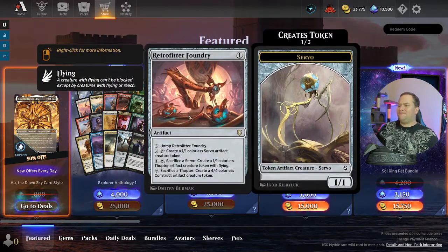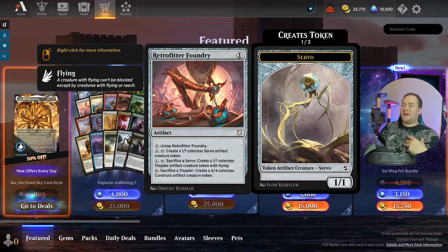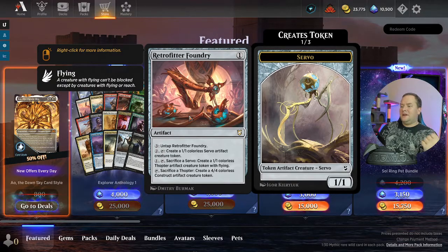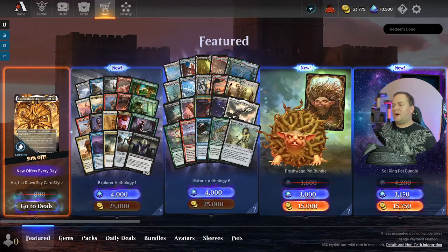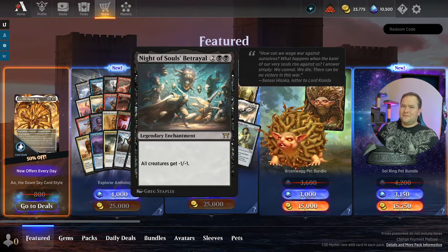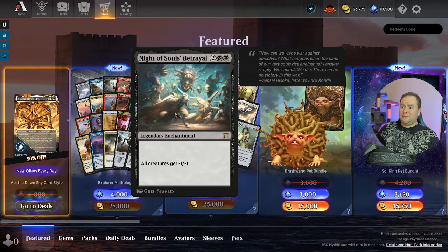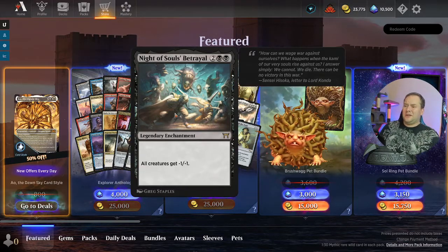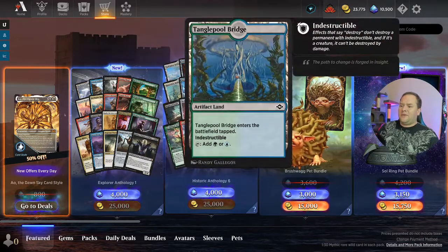The Foundry Inspector — I have this in one of my Commander decks. It's fantastic. Untap it, pay one, you get a Servo; if you sacrifice a Servo, you make a Thopter; and if you sacrifice a Thopter, you get a 4/4. It's in one of my artifact builds. There's also a card that gives all creatures negative one negative one for four mana — I don't get it, I don't see it. Those of you who play Historic, leave a comment below. And then there are artifact lands that are indestructible — all 10.